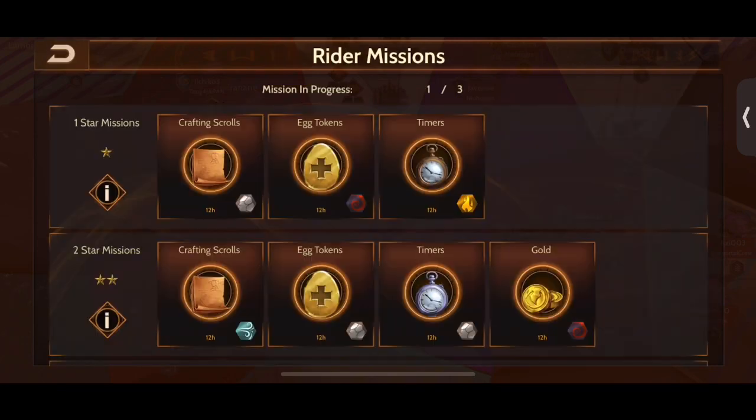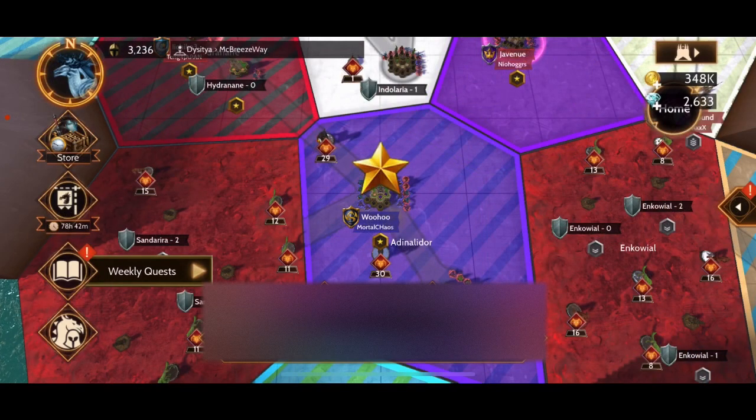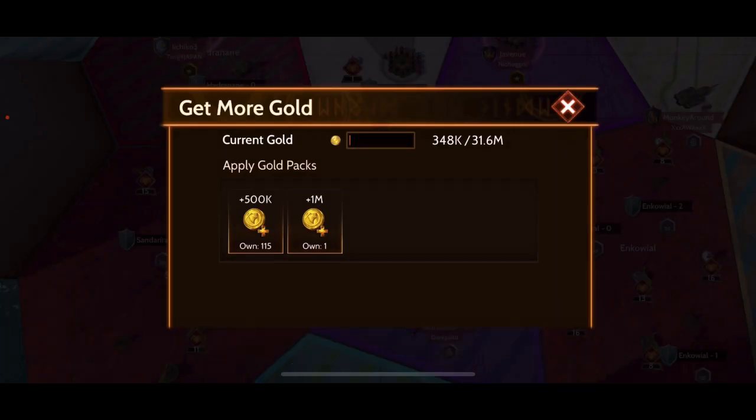Now let's talk about the third and last way to get gold in Atlas. The third and final way is by using gold packs. If you look at the top right and hit the gold coin, it pulls up your gold packs. This has been the three ways to get gold in Atlas. I hope you all enjoyed and hope to see you next time.